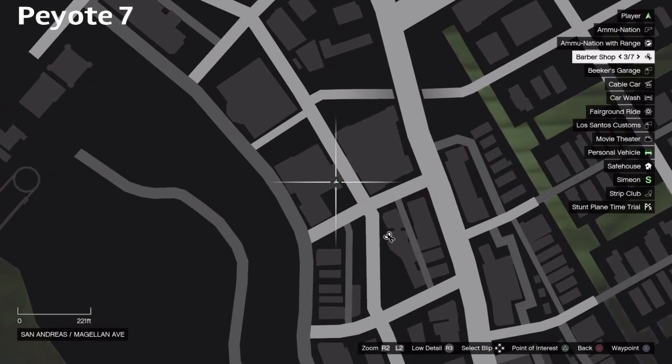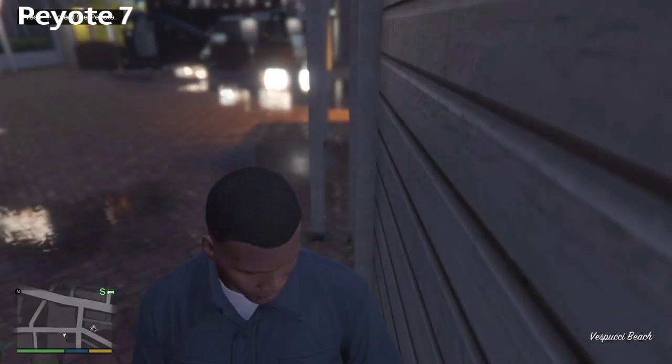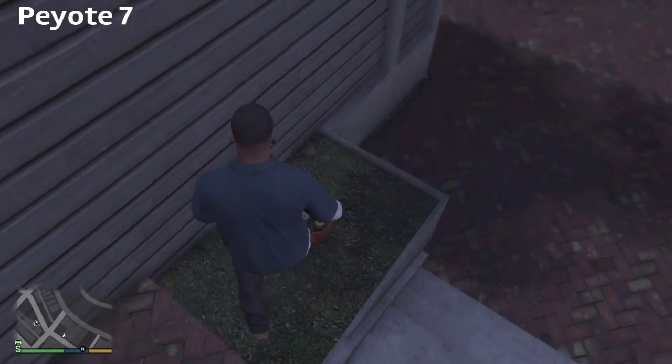Plant seven is about southeast of the pier where the carnival is, at the top of the hill. You gotta take a helicopter, drop it down, and it's in one of these planters. Perfectly landed helicopter right there — and there it is.